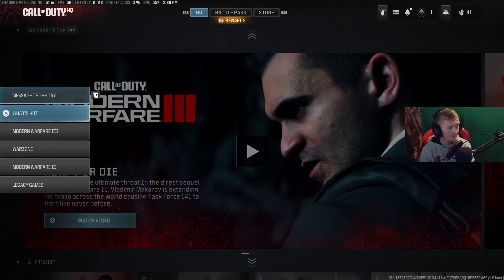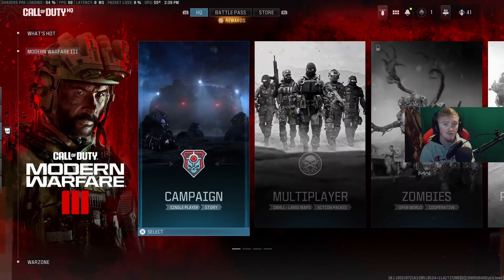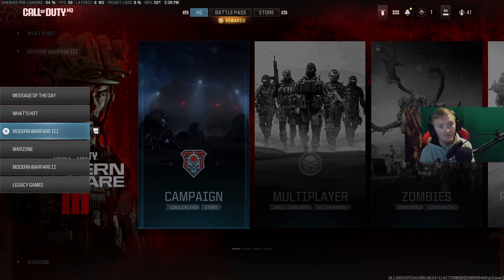Message of the day, what's hot, or you want to go down to Legacy Games or go back to Modern Warfare 3. All you have to do is hit L2 and X on the game that you want to play.